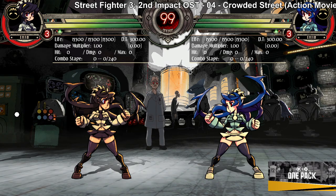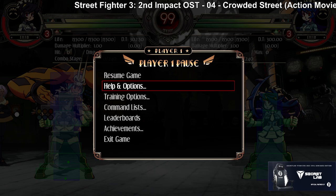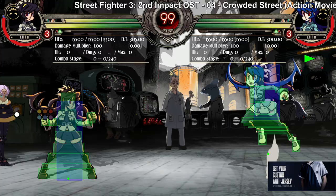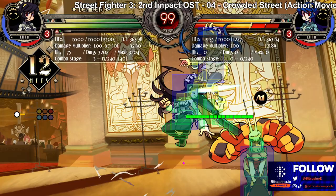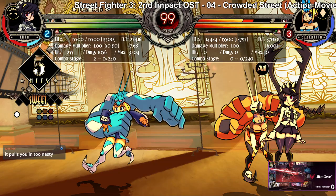Cerebella has probably the third best assist in the game — Cerecopter. This assist is ridiculous. Look at the hitbox on this move. It is basically an anti-air assist. It is a lockdown assist. It is a mix-up assist. It does everything. And it's also the best assist for incoming — if you kill or snap a character, you just call her and it's 'pick a side, buddy.'